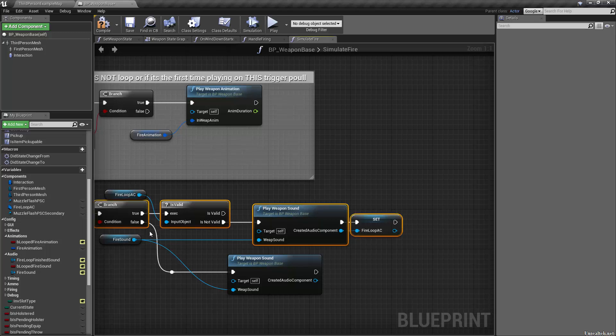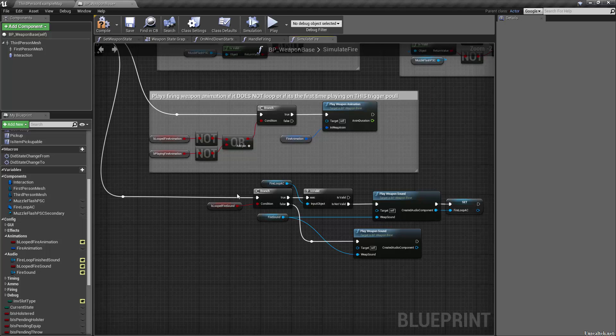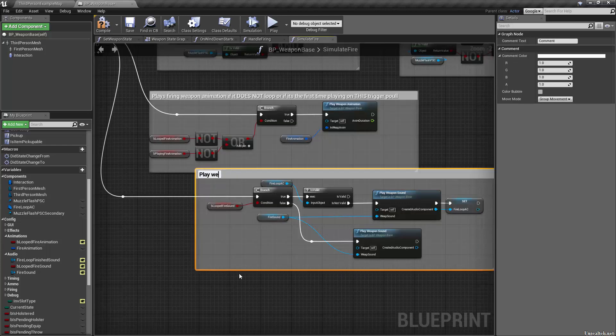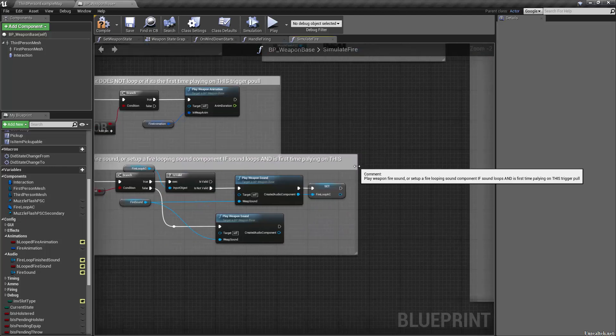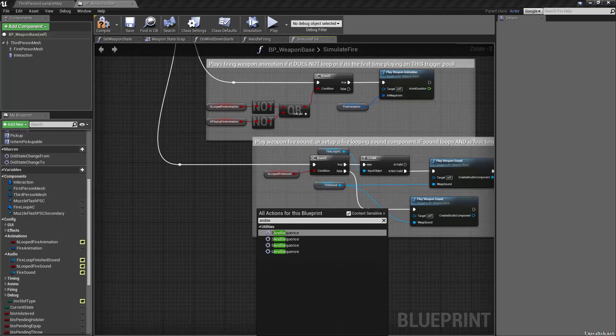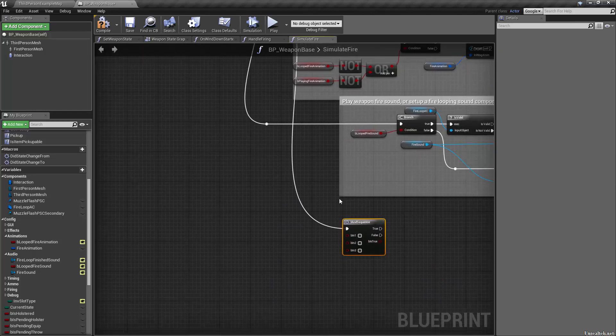What we're doing here is: play weapon fire sound, or set up a fire looping sound component if the sound loops and it's the first time playing on this trigger pull. Then we go into the last sequence: we play camera shake and force feedback effects if we want them.